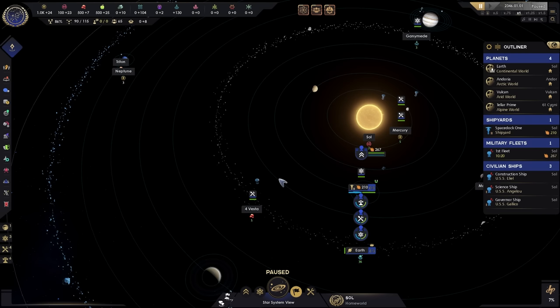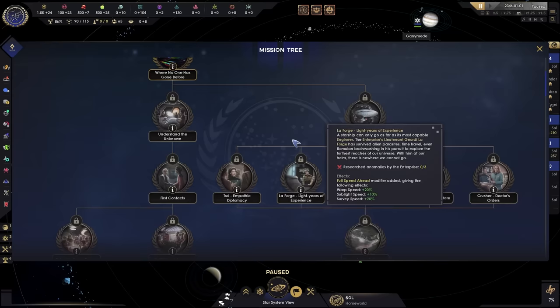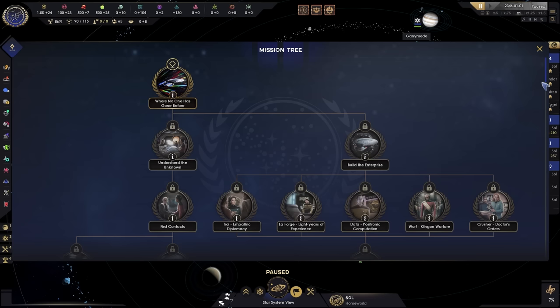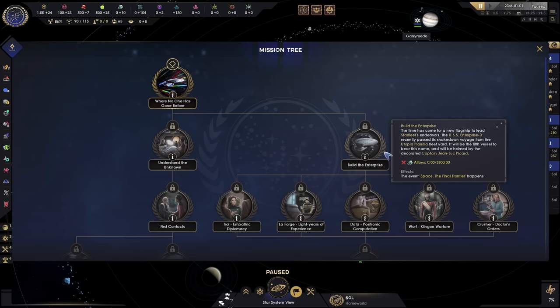First we're going to need to go over what we do at the start of the game. We need to go to the mission tree. The mission tree is a system within the game that essentially allows us to guide our progress. It gives us objectives to work towards and rewards as we go through those objectives — starting all the way from exploring, all the way down to things like reestablishing Section 31 or exterminating the Borg. There are some trees that are mutually exclusive but in general it's fairly straightforward.